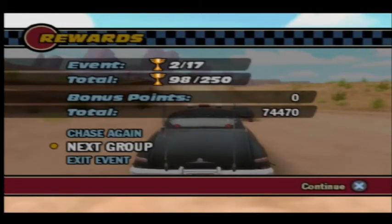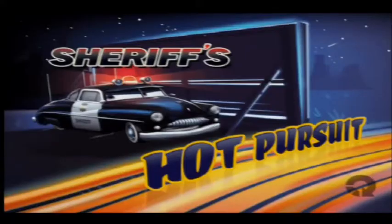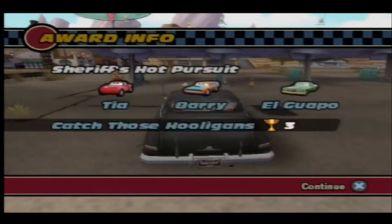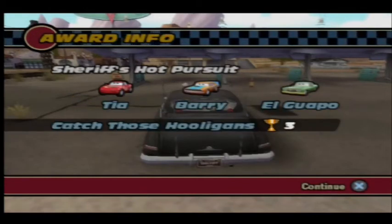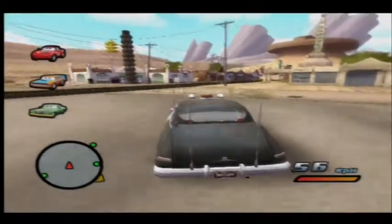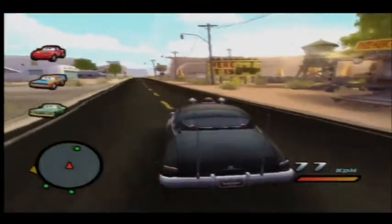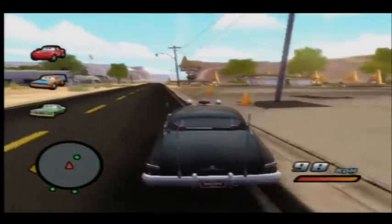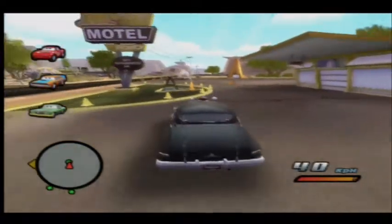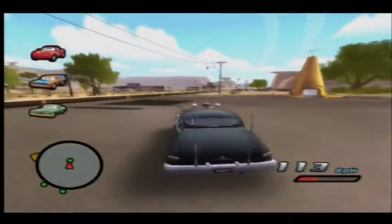There are about four or five levels, with three speeders per level. Next level, we will have to chase Tia, Bury, and Al Gapo. I don't know who Al Gapo is — never heard of that car name. However, we do have to chase Tia again. She is going to be the easiest one and she is first on the list. You can catch them in any order you like.